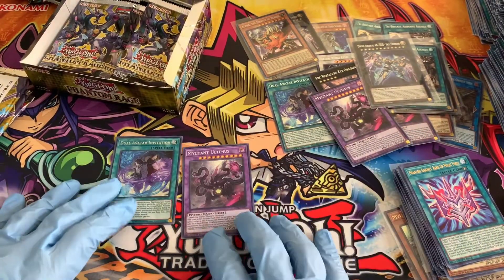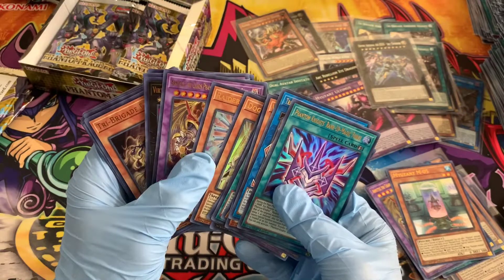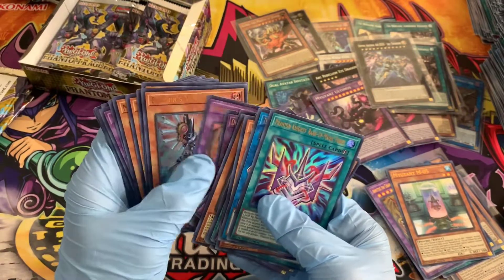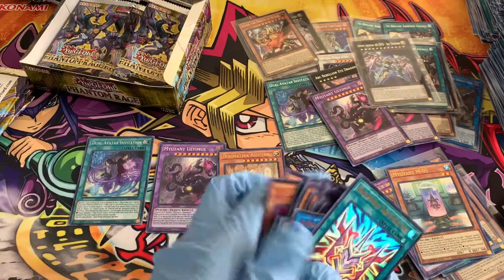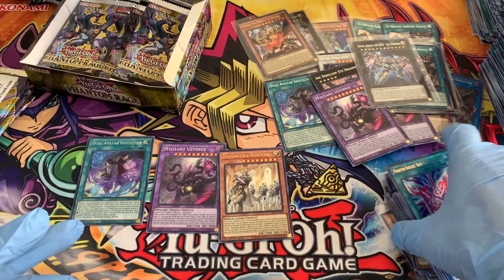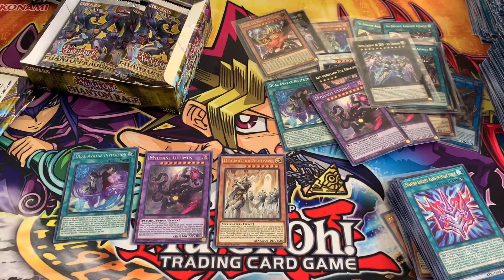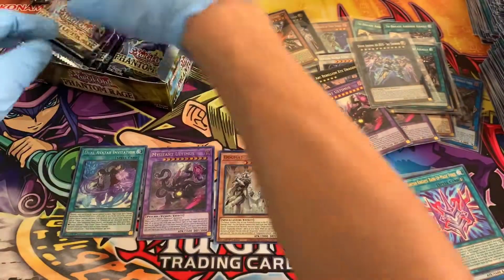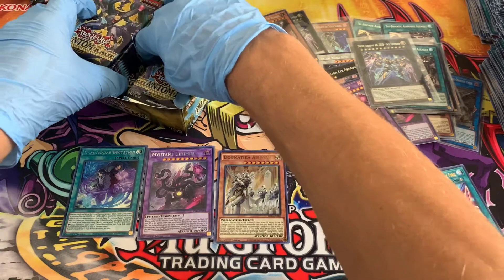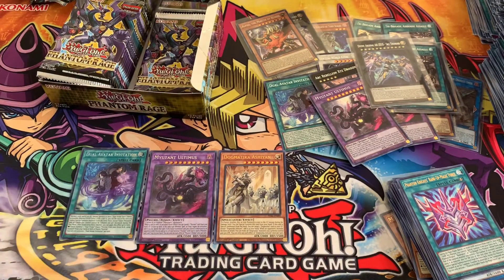For the giveaway, we're going to give away an Invitation, an Ultimus, and a Dogmatica - those are the three cards we're giving away. Be sure to smash that like button, hit up the comments, mention what you like about the set. We hate that we couldn't pull a starlight rare, but we do have another big opening coming - another case around the holidays. Be sure to get involved in those giveaways as well. Hope you enjoyed it guys, thanks for watching, we'll see you on the next one!